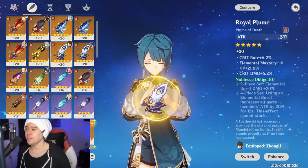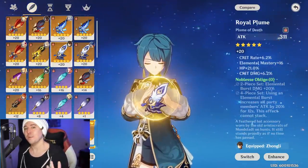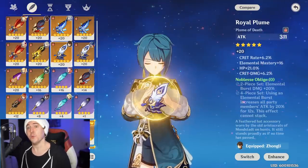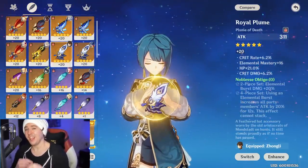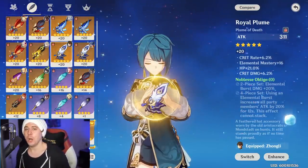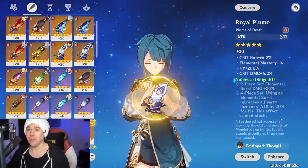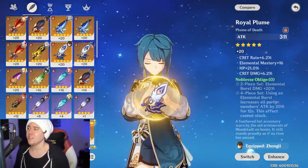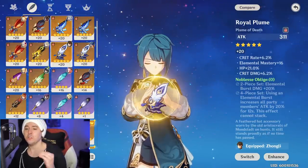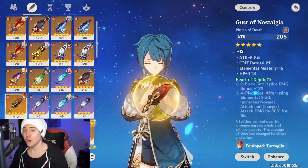With the Noblesse Oblige four-piece, after you use his elemental burst, for the next 12 seconds all active party members get a 20% attack increase. So he's doing damage while off the battlefield and also buffing the active character. If you don't have the right artifact substats for the full four-piece, look for two-piece Noblesse Oblige combined with two-piece Heart of Depth to maximize Xingqiu later on.